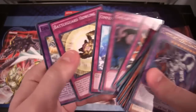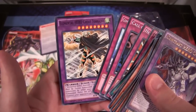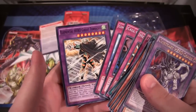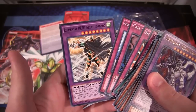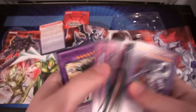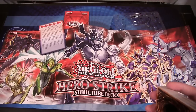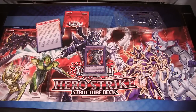Then you get all the different letters that spell HERO, Reinforcement of the Army, Duality, and Call of the Haunted. Bottomless and Compulsory are always good reprints. You're also getting Elemental Hero Great Tornado — I don't know, that seems like a weird reprint to me, but I guess it's good because you could only get it from like the Legendary Collection or something. I don't think it's had reprints since then. I was kind of thinking they would have Dark Elemental Hero Escuridão or maybe even Shining, though Shining has had reprints in one of the tins.